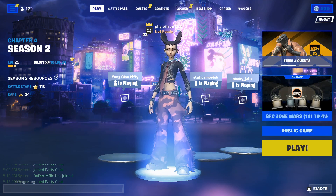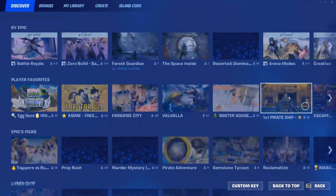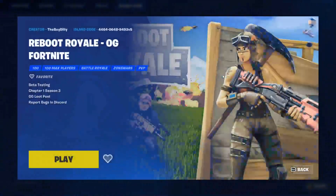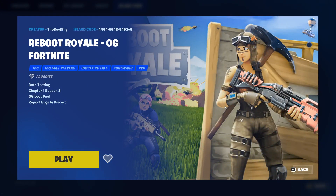It's going to be a real quick video. All you got to do is go right here, go to Island Code — make sure you're in Fortnite — and then you're going to type in this exact code. This is the code for the OG Fortnite. When you enter this, all you have to do is press enter. Do not add a dash — it's just the numbers.